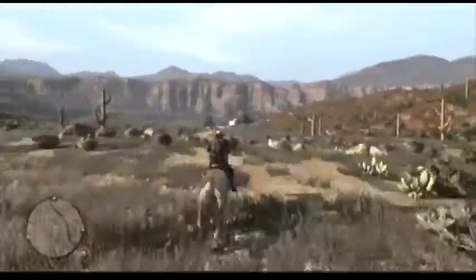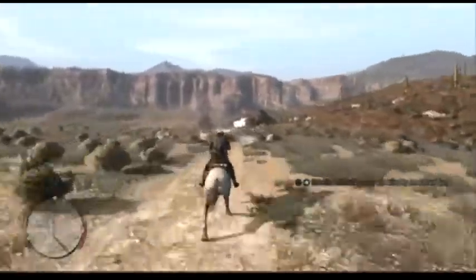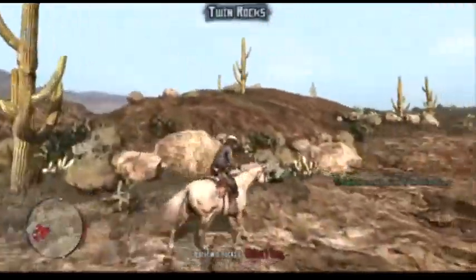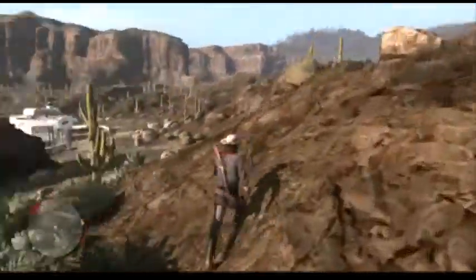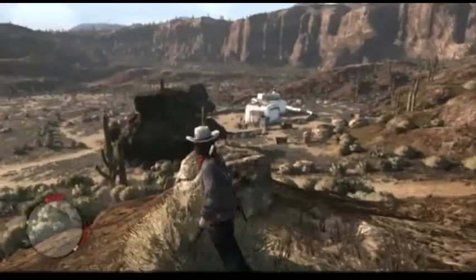What you want to do is go to Twin Rocks, which is a little bit north of Armadillo, and you want to try and have some Deadeye — it's great if you have full Deadeye or at least over half. You want to have all your ammo, and it's good to have the Evans Repeater because you can have 22 shots with your Deadeye. I like to come up on this hill right over the Twin Rocks area.